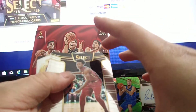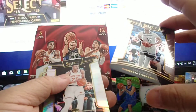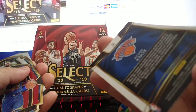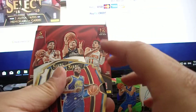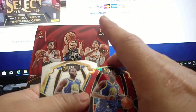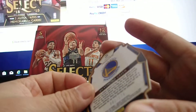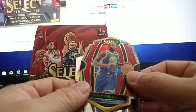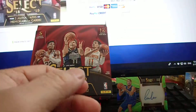I'll take that Sexton rookie card. Gibson. Kevin Knox silver prism — nice. Draymond Green premium level die cut, 81 out of 175. It could be better — Draymond Green, I'm not a big fan of him though, but yeah.